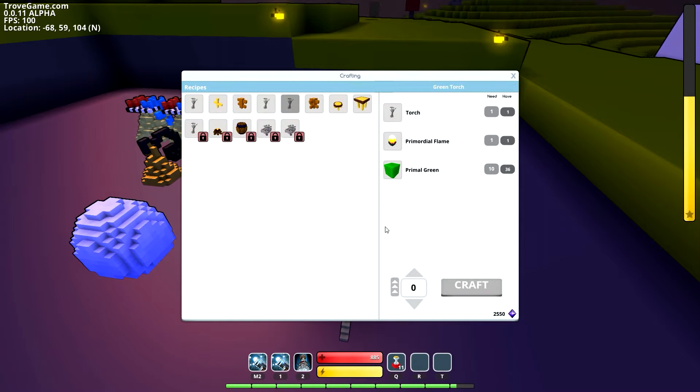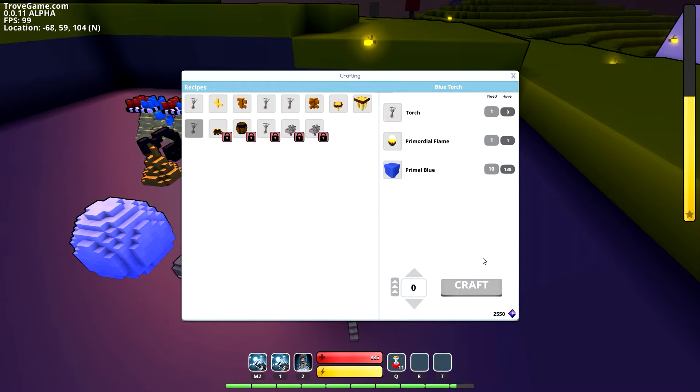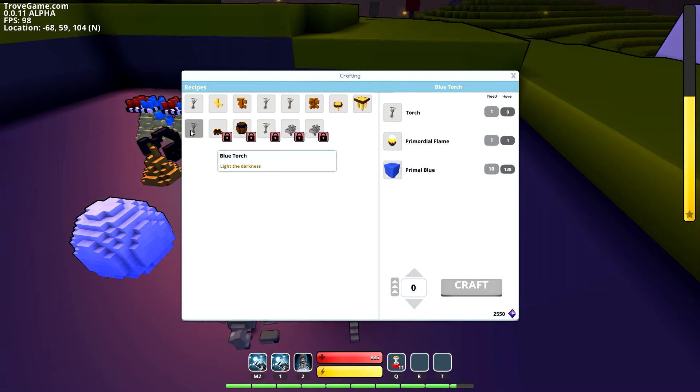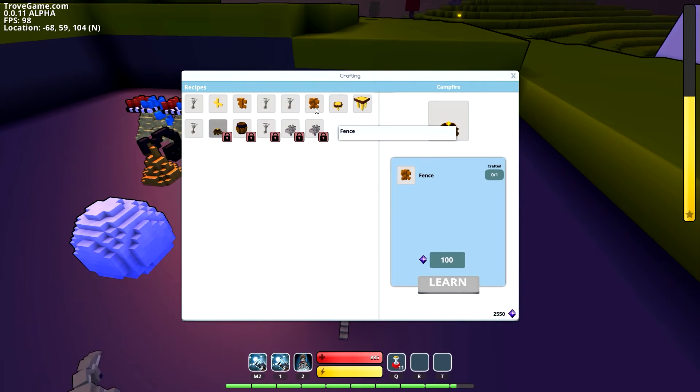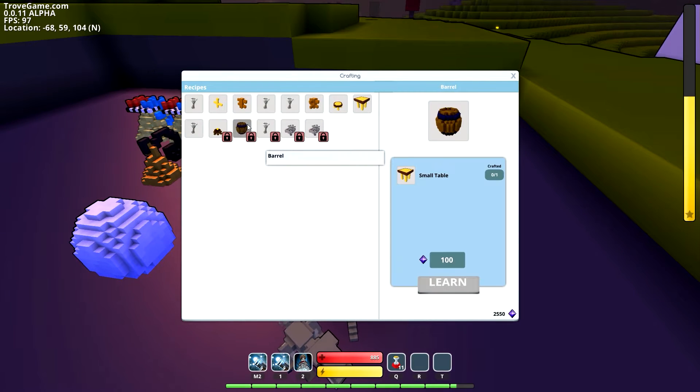We crafted that, now we can learn the blue torch. After blue comes purple, and we need two blue torches — so we need two regular torches for that. But I need more of these fire things. We're gonna have to go hunting for that. We need to make one fence now to learn more recipes — I need to go hunting for more supplies.